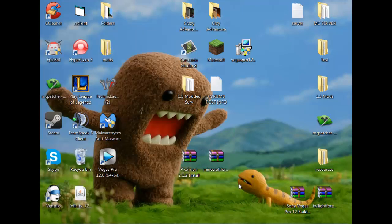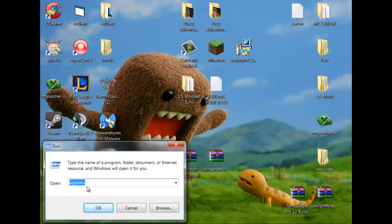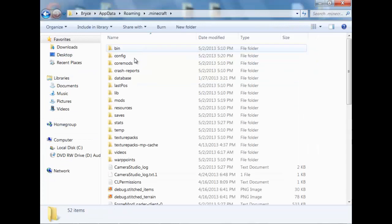First off, you just want to find your .minecraft. You can hit your Windows key and R, and then you've got to type in AppData. You can put in percent signs on each side if that doesn't work, and then you click OK. You go to Roaming, and then you go to Minecraft.